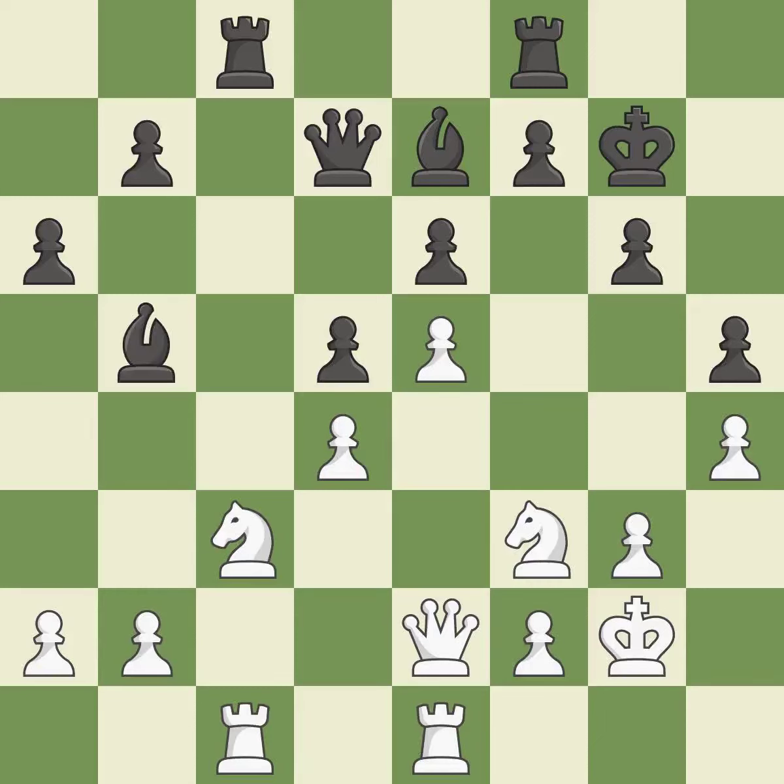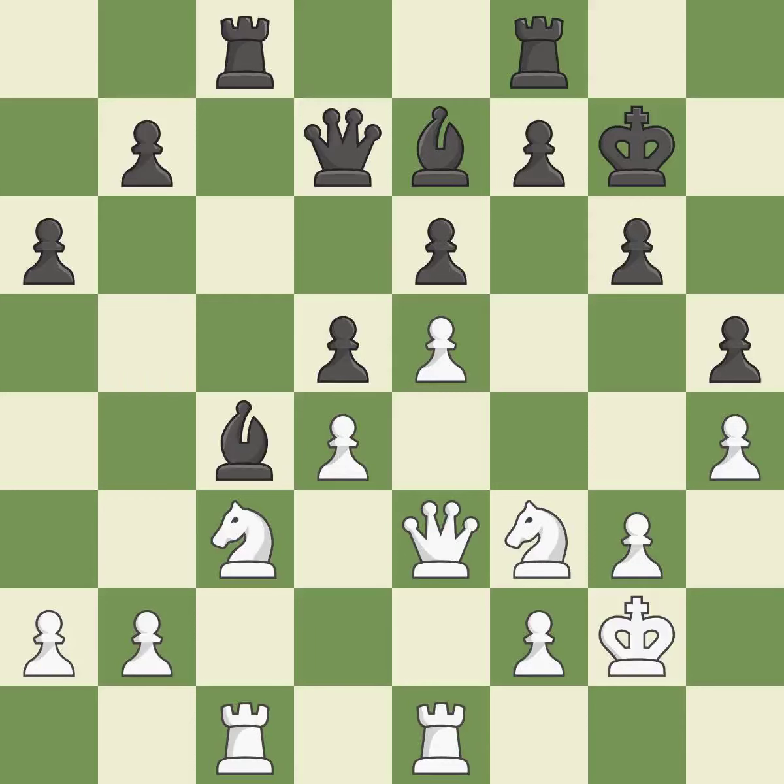This moves the bishop to a more active square, making it gain scope — it is best. This move puts the queen on a safer square — it is best. This allows the opponent to kick a bishop — it is a mistake. The opposing bishop is kicked by a pawn and must now move or be captured. It is best — this moves the bishop to safety — it is best.